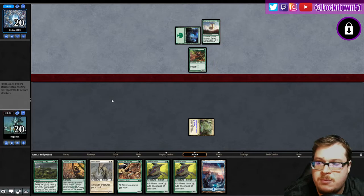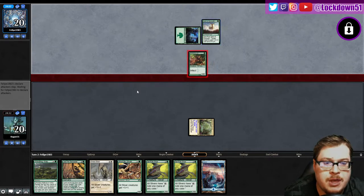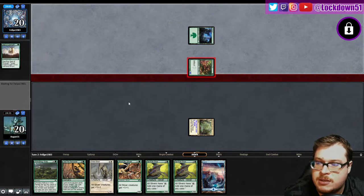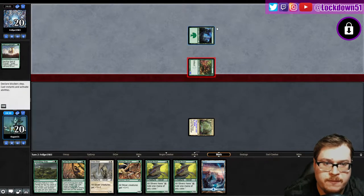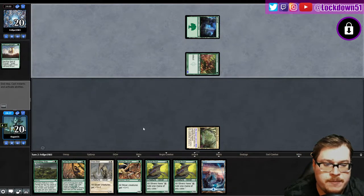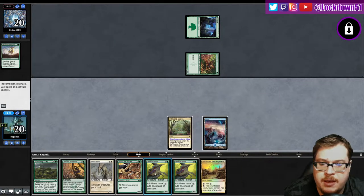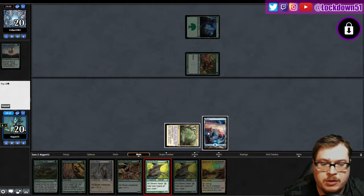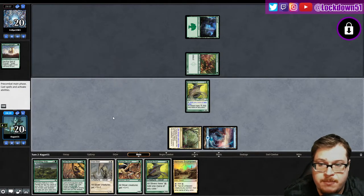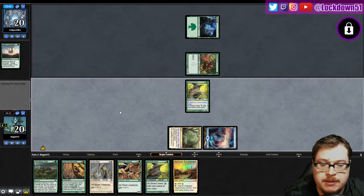Sacrifice — they can Mutagenic Growth, they can't kill us this turn and they haven't started getting their landfall trigger stuff going. Hopefully they're just stuck on one land. They'll keep one-landers all day. There's Fire's Encampment. We're just gonna be jumping, so we'll put down one of our extra Gemhides and pass and see what happens.